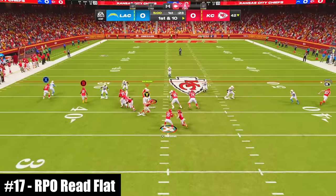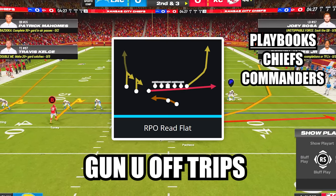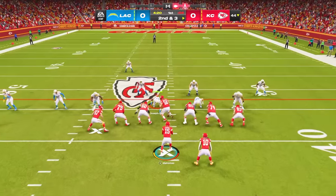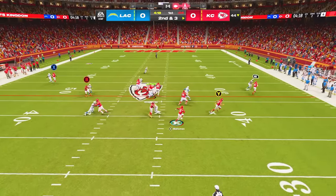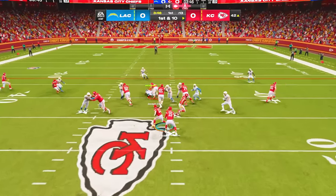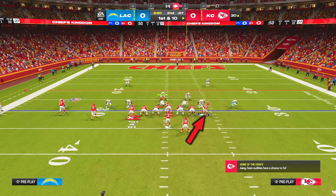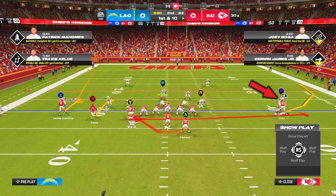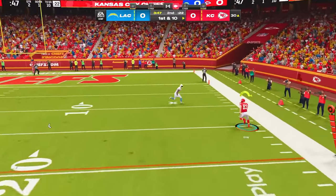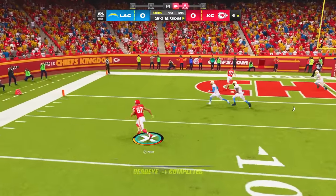At number 17, this RPO might be considered by some players to be a glitch play. The play is RPO Read Flat in the new formation Gun Y-Off Trips. Just like with all RPO reads, the first part is reading the behavior of the read key. If the read key crashes in after the snap, don't press anything to keep the ball with your quarterback. If the read key stays home, hold A on Xbox or X on PlayStation to hand off to your running back. Motioning out the tight end on the wheel route can leave it completely open down the sideline if the outside cornerback is the pass key. Another option is to motion across the other tight end on the flat route and zip it out to him for easy high-percentage yards.